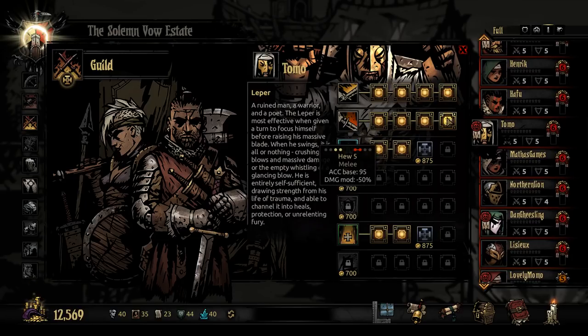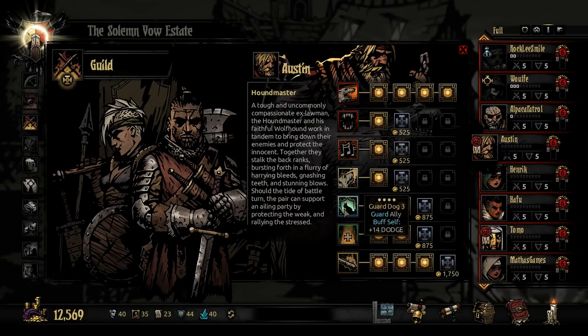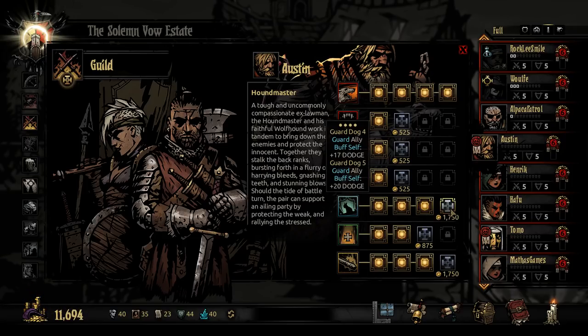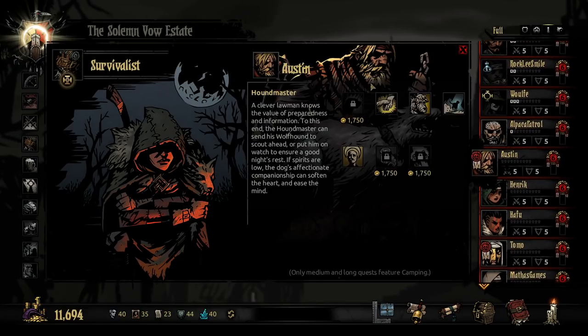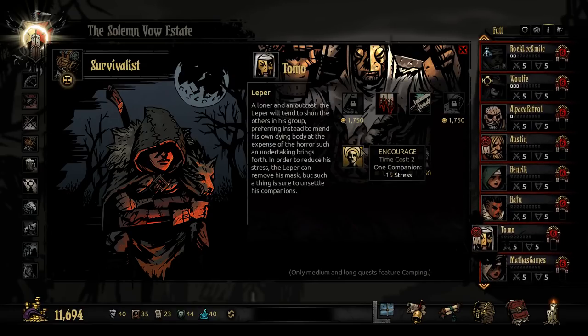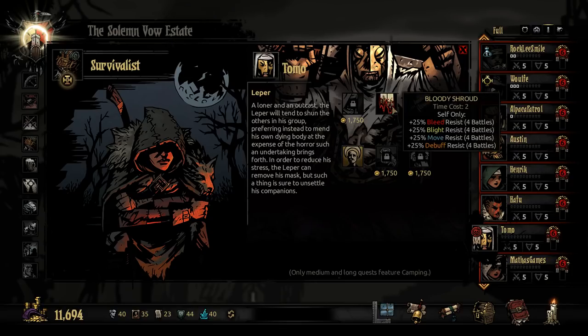Tomo — good job. Austin, you ready? You're mostly ready. These are so cheap that it's hard to say no to them. Let's leave it at that for now and then do camping skills. Austin's camping skills — oh, they're so expensive. He's got pretty good camping skills to begin with. We definitely want stress relief: self only minus 25. All other companions get more — don't like it. Suffer 20% HP damage to lower some stress — I don't know, I kind of like what you've got already.